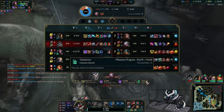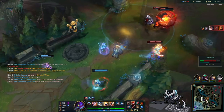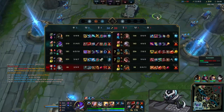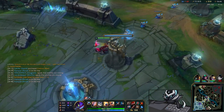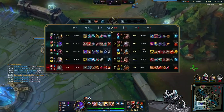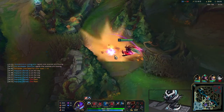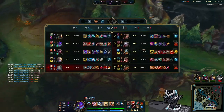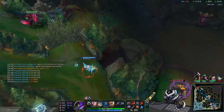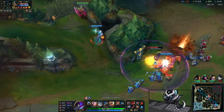Enemy team gets Dragon. For some reason my team decided to pick a 2v4 fight in mid. I'm back and going into Umbral Glaive, which is going to be very useful for more damage and assassinating. Finally getting more lethality.